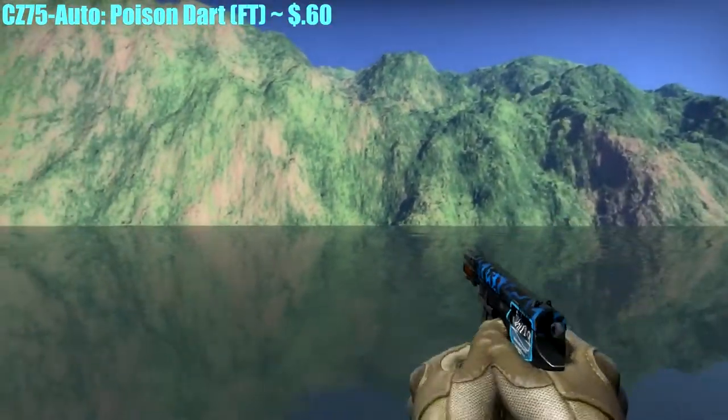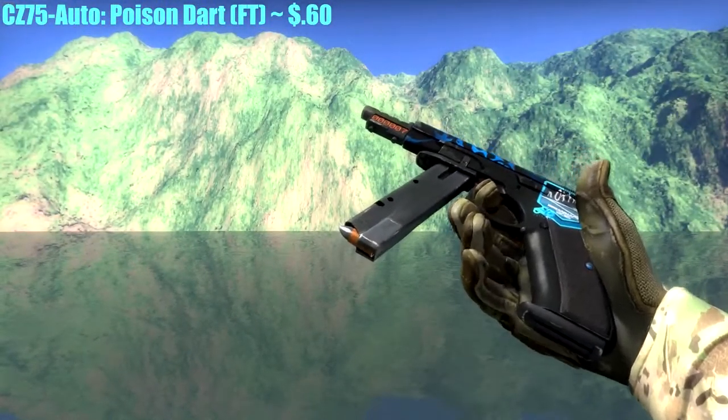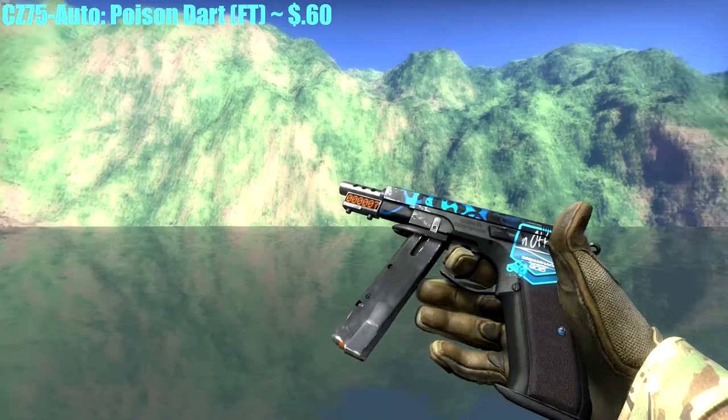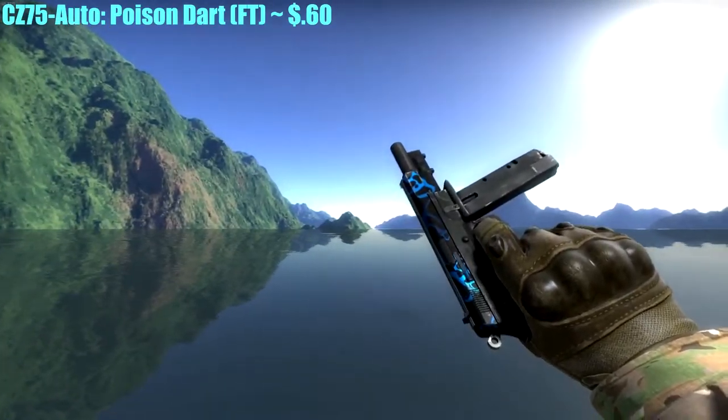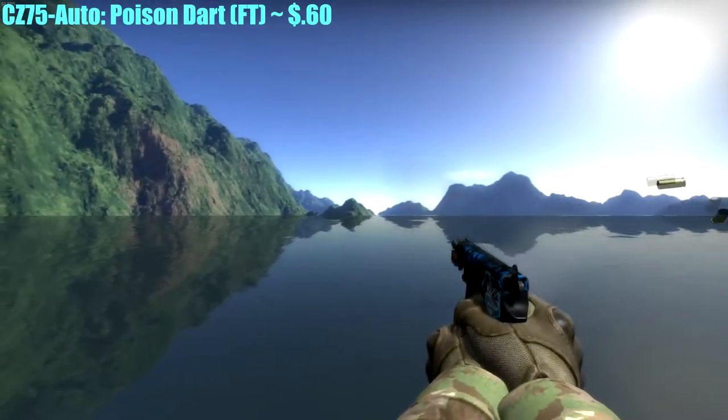For the CZ75-Auto, I had to go with the Poison Dart. This is actually Field-Tested and was only $0.60, but it is StatTrak — you can't get better than that. It has a nice camo on the top and it looks great in-game.